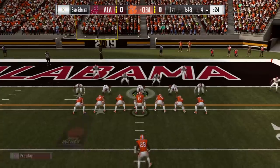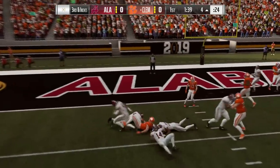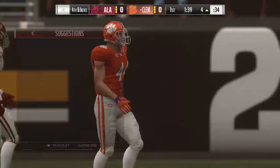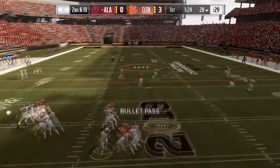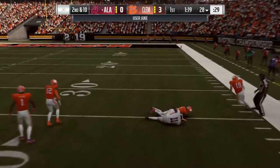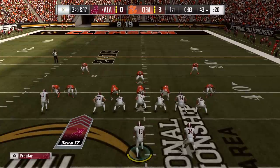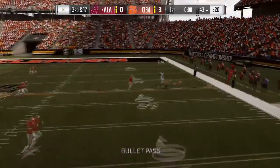Third and inches — this defense trying to bend but not break. We're getting blocked up and that is an incomplete pass. Are they gonna go for it or kick a field goal? What does Dabo Swinney think? They're going to go for three. Tua Tagovailoa with a dart to Henry Rugs the Third, who jukes the living hell out of Tanner Muse — big time gainer. Third and a mile but Tua doesn't care, he's ready. Wide open.